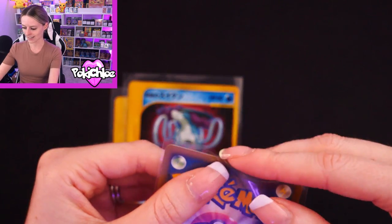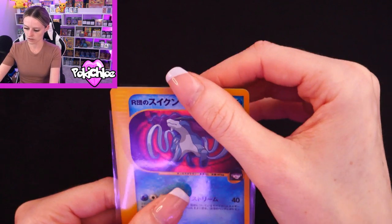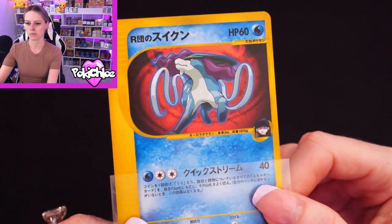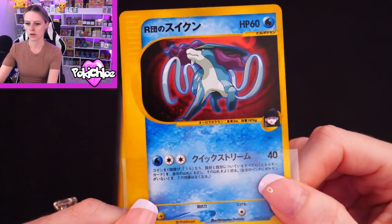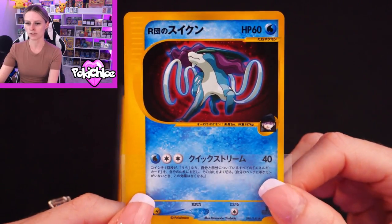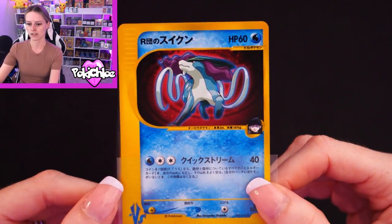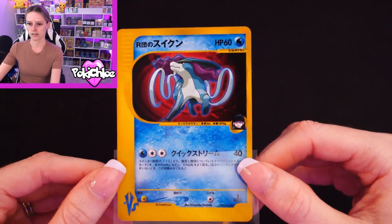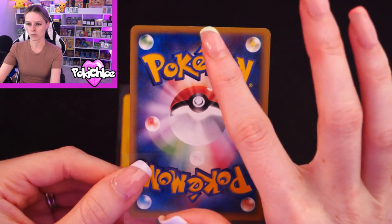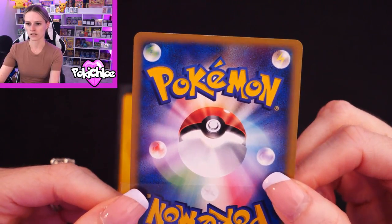This is another one of my favorites — Rocket's Suicune. I love the colors on this holo; this has definitely made an appearance on my Instagram before. I think there's a swirl at the bottom, like half a swirl. That's definitely up there with Karen's Umbreon for me. Very nice card. This one does have a little bit more edge wear than some of the others.